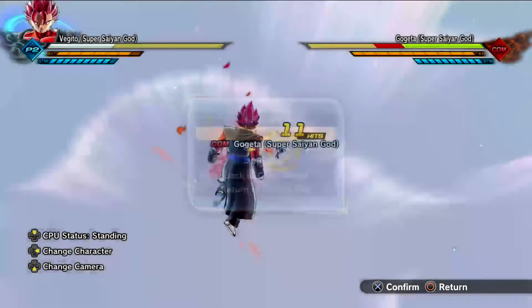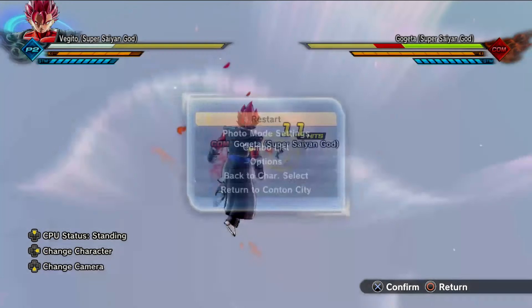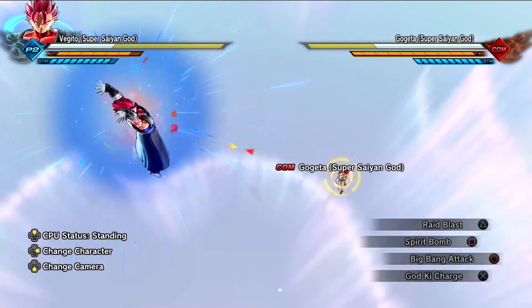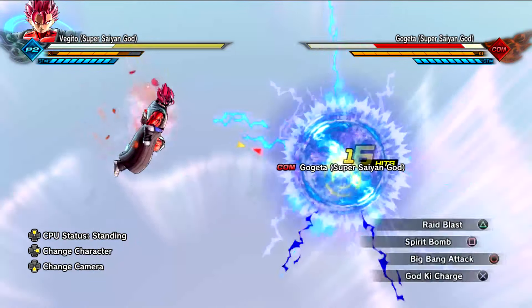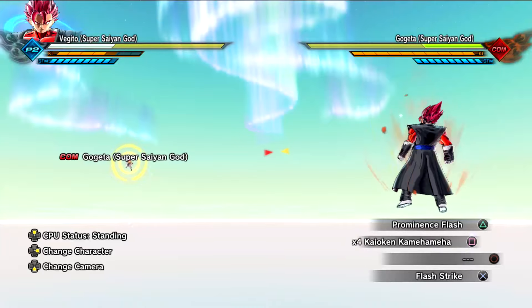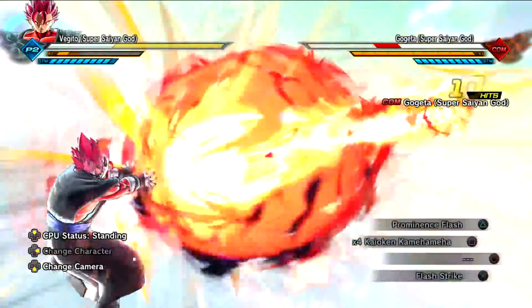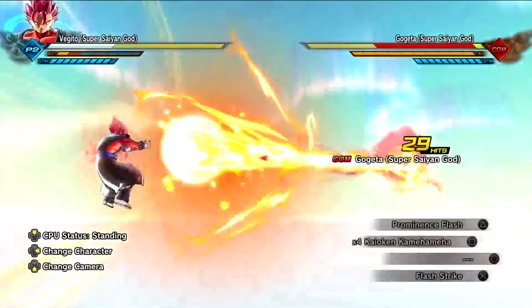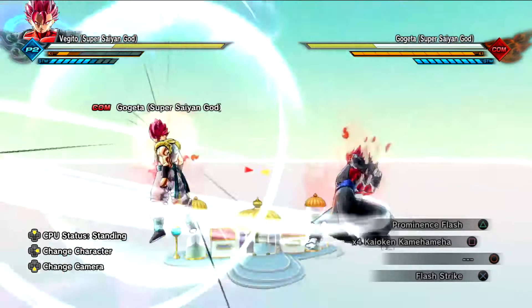He also has Raid Blast on this preset. He does have a Custom Charge — I'll show you that in a second. I already showed the Spirit Bomb, that's really cool. And he also has Prominence Flash. I think it looks better on Vegeta than Gogeta — that's just me. He's got the Flash Strike Evasive.